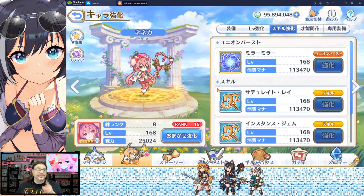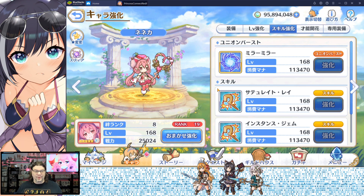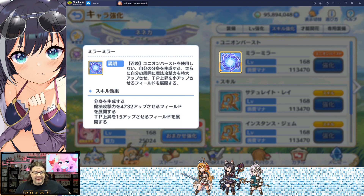Her Union Burst is probably one of the most unique and also most powerful ones there is. It's called Mirror Mirror. It creates a clone of her, and it also puts a field on the ground that increases magic attack power and causes a technique point increase.